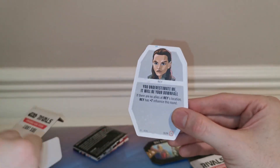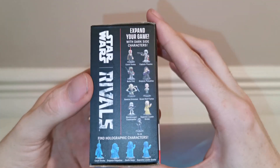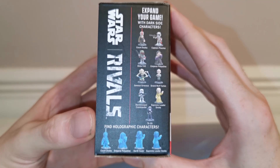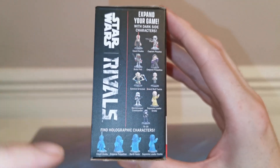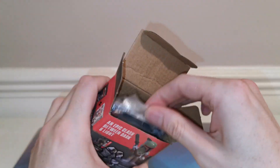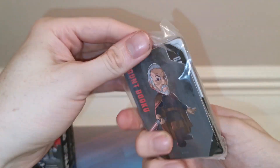We also get a Rebel Trooper — so each set includes a cannon fodder character too. That's the light side pack done. Now for the dark side — if we get Snoke that'd be funny. I'm not going to lie, I'd really like Boba Fett or Count Dooku — those are my top picks. And if we get a holograph on the very first box pull, imagine that! Let's have a look...